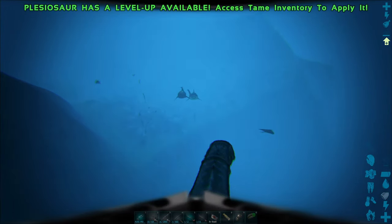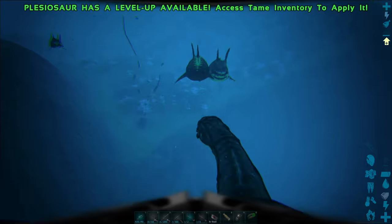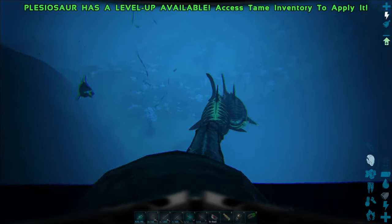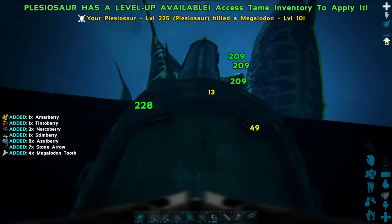You can build a small structure on their saddle, but vacuum compartments will not function. Generators will turn off when submerged, unless you are using mods. Unfortunately, you will still need oxygen while riding, so bring a scuba tank or attack helmet.